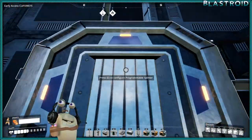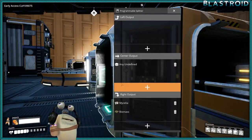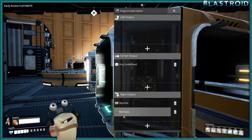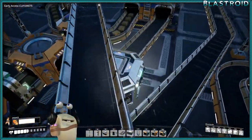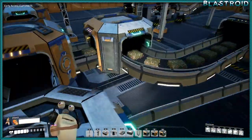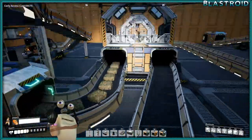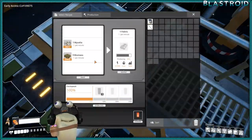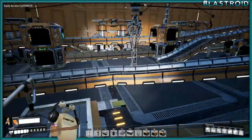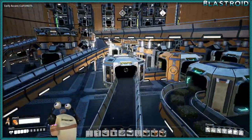Moving on, everything else goes center. This splitter is sending mycelia and biomass to the right and everything else center. Following the right, you'll see this is set up to handle mycelia, and it has a merger here for biomass — I'll explain that in a second. This is making our fabric, and that goes back all the way to the proper bin.